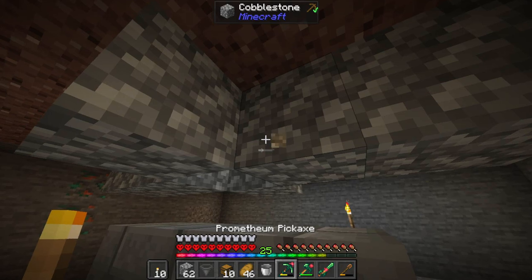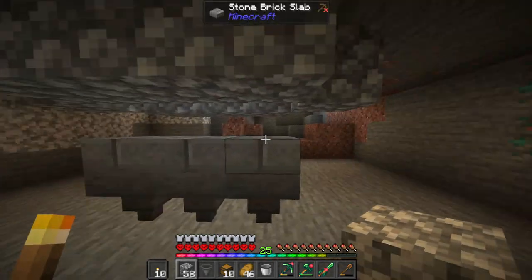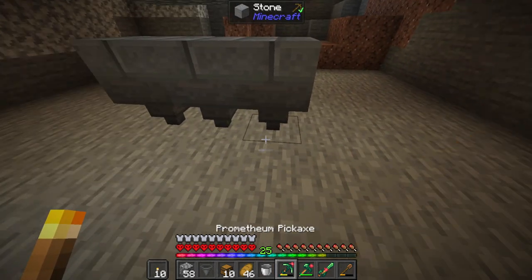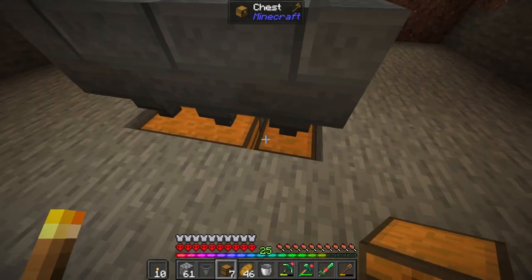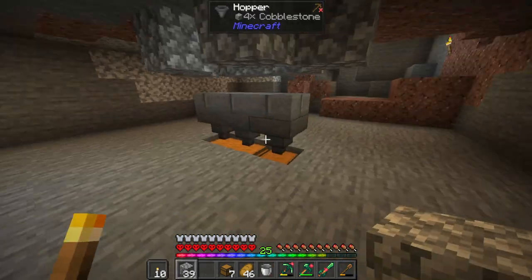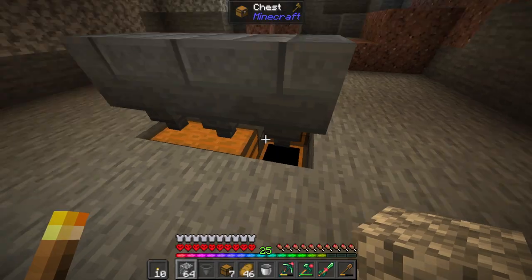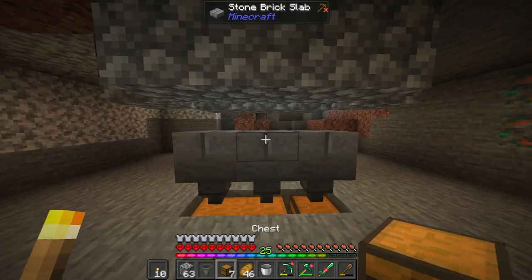We have three hoppers so we can hit them from here, which means we're gonna have to extend these bad boys a little bit. I want to have as many entities as I can get, so having them here like this is gonna be really convenient. Then right under we can start placing chests - bam, bam, bam. It seems like it's working perfectly.